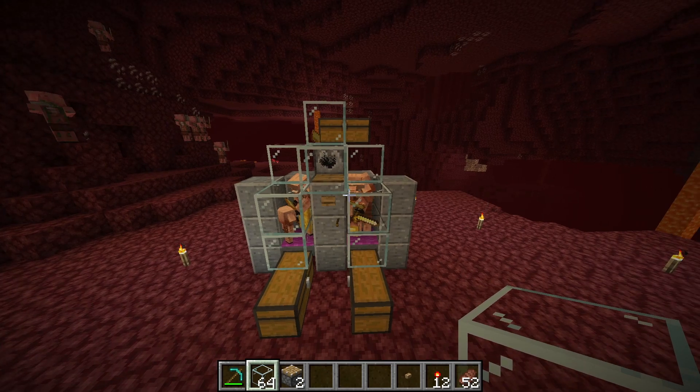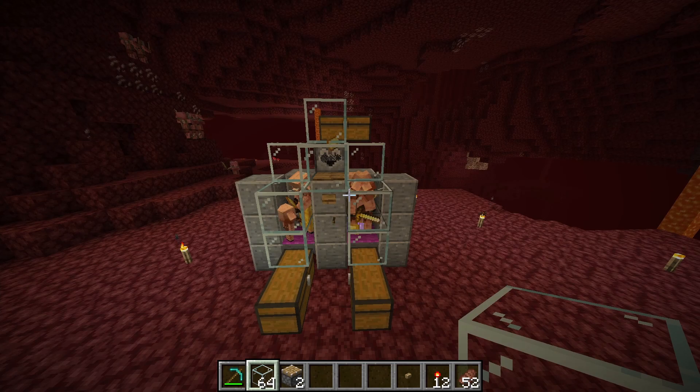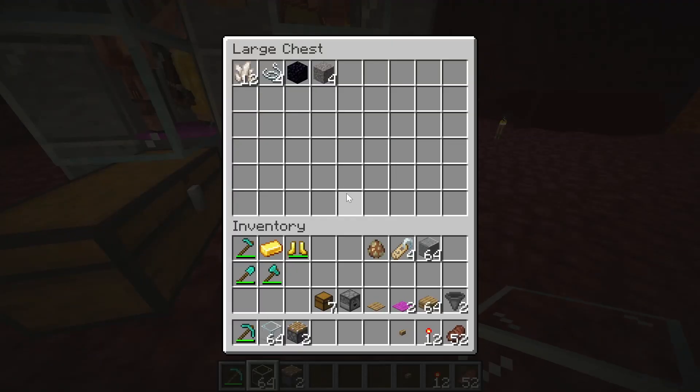The gold is spewing out and the piglins are picking it up. Once they trade, the item goes down into the hopper and then into the double chest. If you check the double chest you'll see all the loot is right there.